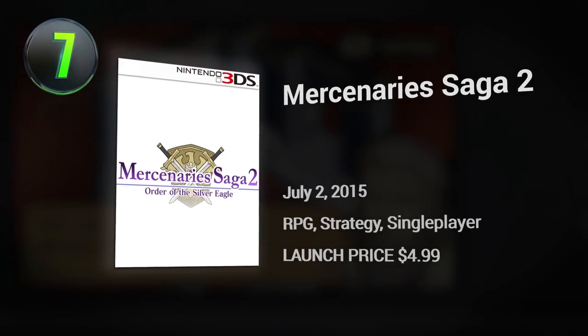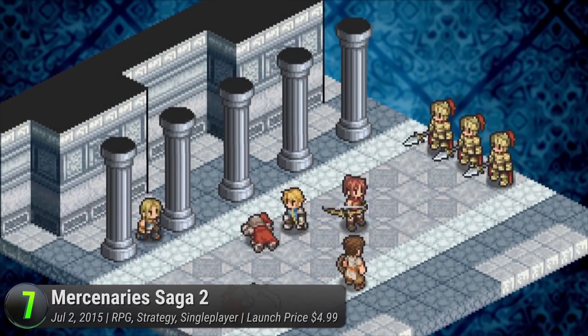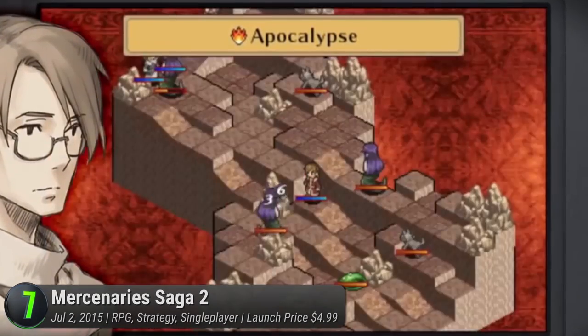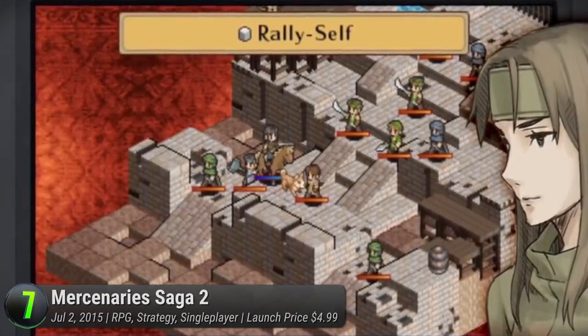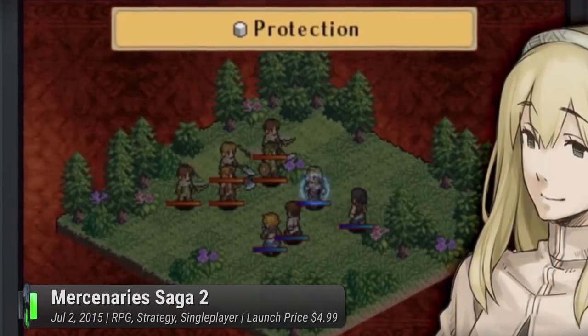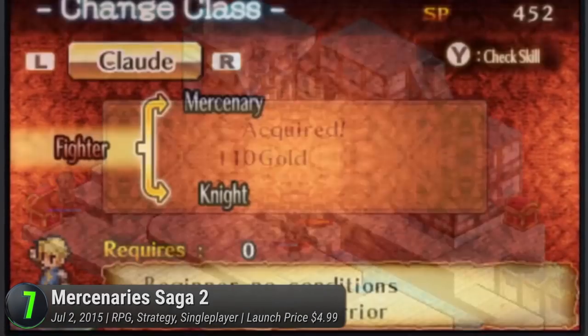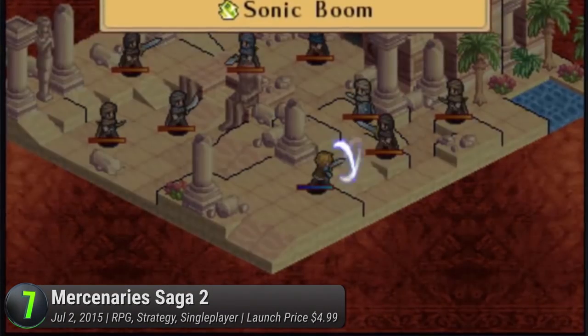Number 7: Mercenary Saga 2. Inspired by the classic strategy RPGs, this second title to the Mercenary Saga does well enough to scratch your tactical itch. Packed with the quirks and cliches of the genre, this turn-based strategy has no intentions of reinventing the proverbial wheel. But for its price, it becomes a perfect substitute for fans looking to fill in the void left by the beloved Final Fantasy Tactics.